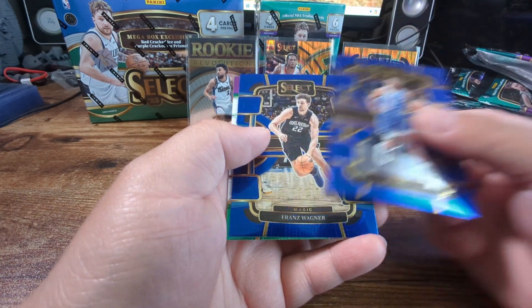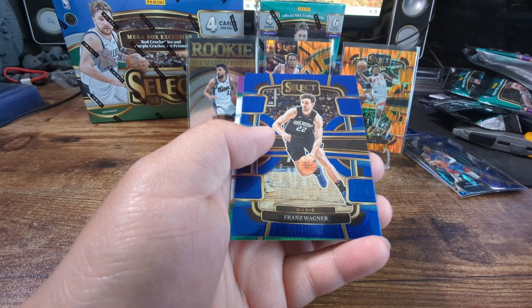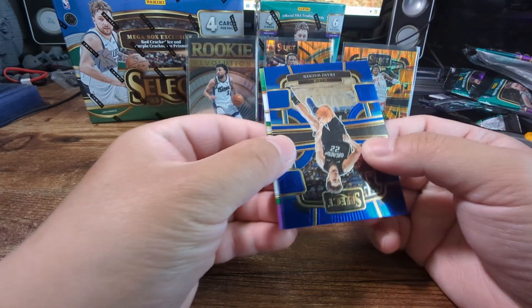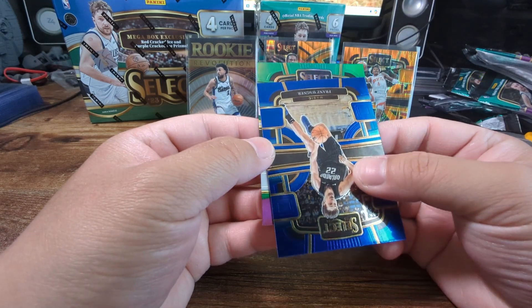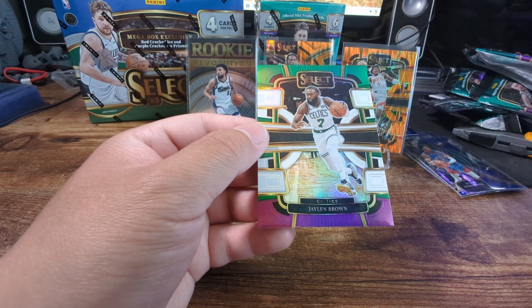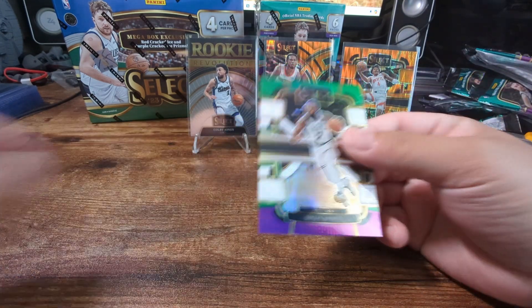Franz Wagner - looks like we got a green, white and pink. Is it a rookie? No. Jalen Brown. Nice.